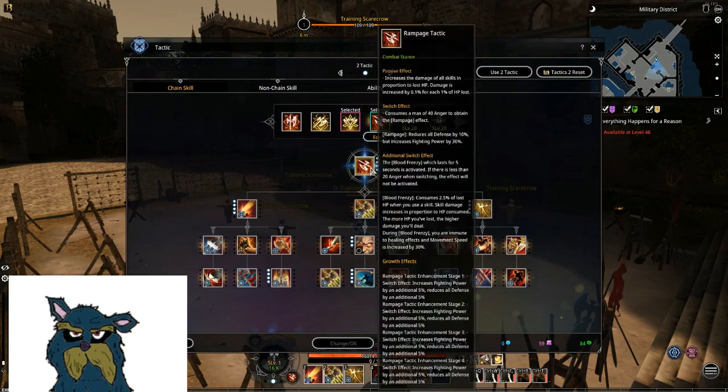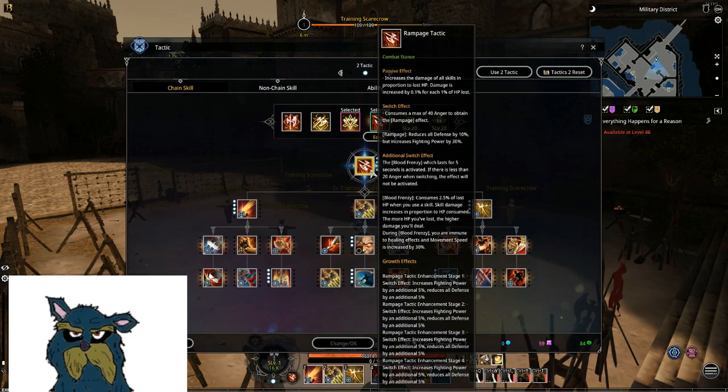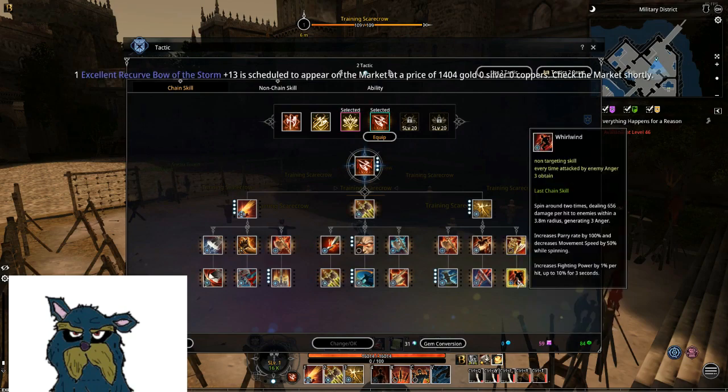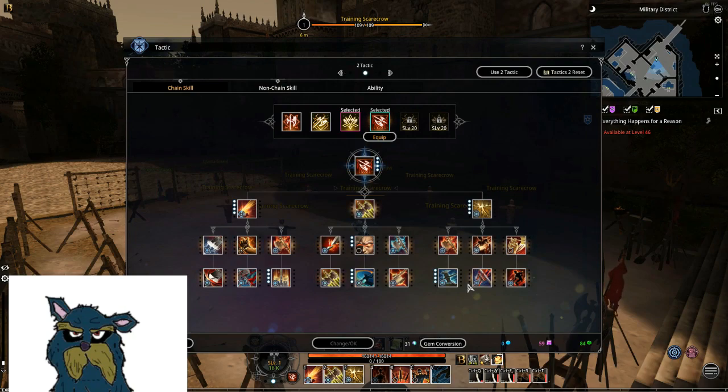Rampage Tactic — this is like the best thing ever. AoE knockup, earthquake — really nice. Charge stamps is pretty slow and you don't use it too much. Just 3 seconds for 10% crit and fighting power, but it's kinda slow to cast, and then you need to chain into 6 chain, so you have to be fast.